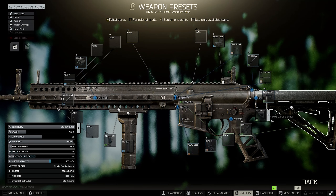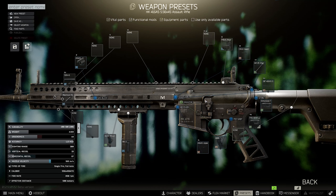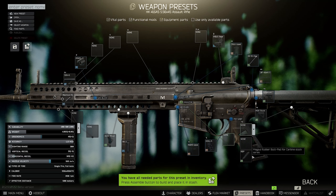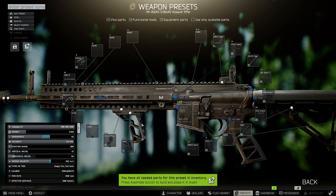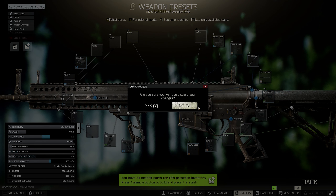You can get a little bit less recoil if you change the MOE stock to the PRS Gen 3 stock — you have 33 vertical recoil, but you'll also lose a lot of ergonomics. That's why I would definitely go with the MOE stock. Don't forget the rubber butt pad. You can also change the RK2 to the shift grip — you lose a little vertical recoil but have very high ergonomics. That's the first build.